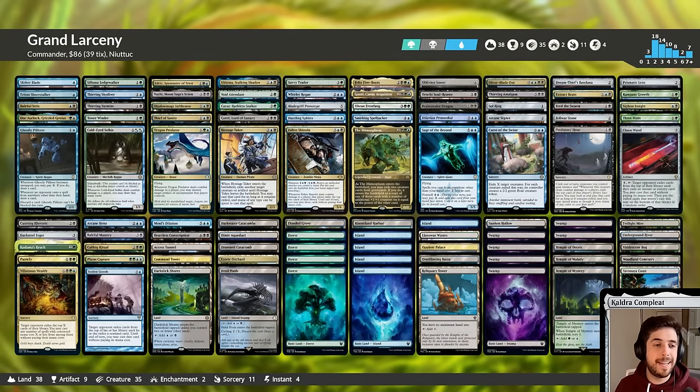And that is Grand Larceny. The deck is really sweet. Some reprints are kind of suspect — some are kind of weak or gimmicky, on-theme but weak, like Sage of the Beyond and Stolen Goods, which I think are a little too weak these days. But in general it sticks really well to theme, it knows what it wants to do, and it does it very well. The new cards are very strong, the lands are surprisingly good, and this deck looks super fun — though it'll be tough to showcase on Commander Clash since it looks awful for webcam Commander.